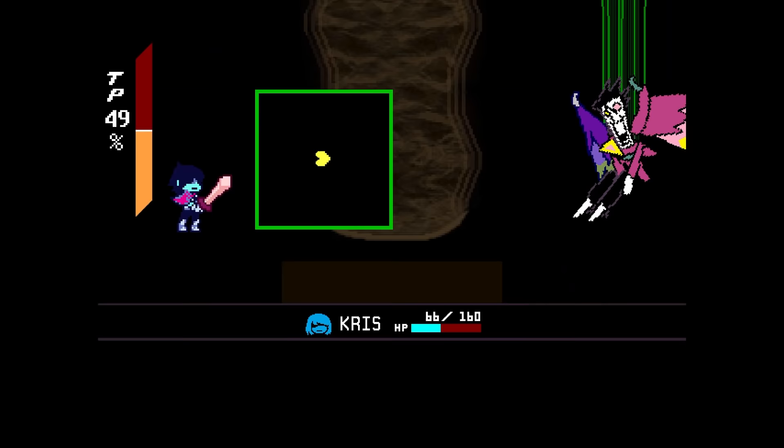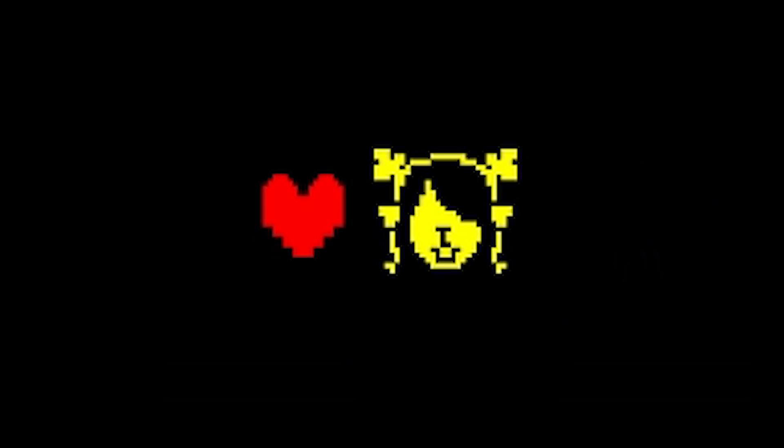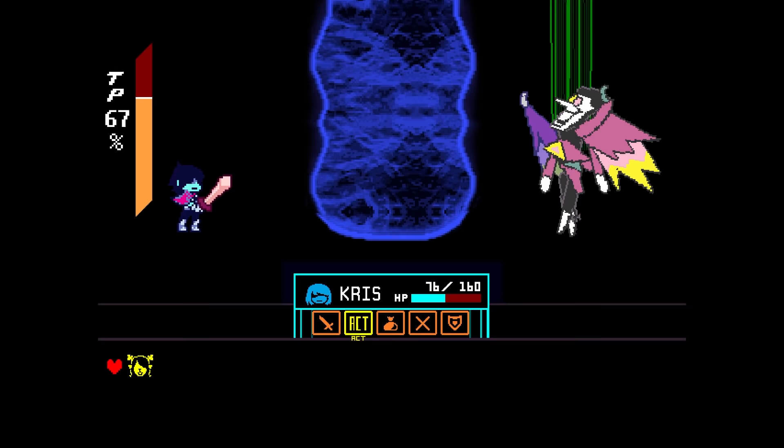This triggers a long and very difficult battle against Spamton Neo, where Chris must win alone. By the end of this fight, Spamton ups his defence, making it impossible to defeat him — that is, until Chris calls for a little help and Noelle answers, with the following sequence playing out as a result.